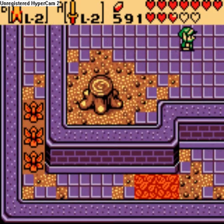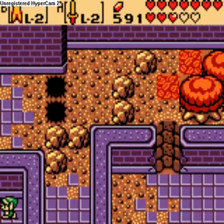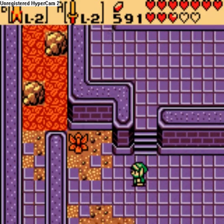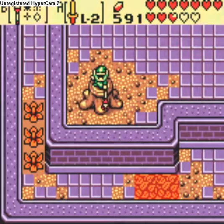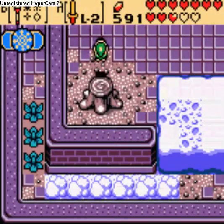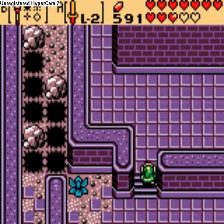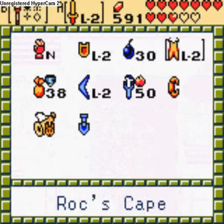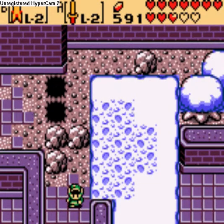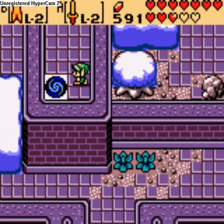Alright, I forget what season it is we need now. Oh wait, no I don't - it's winter. We need it to be winter. I'll change it to winter just to be sure. Yeah, see, look at all those pits over there - winter it was. And by 'it was,' I mean 'is!' This is how grammar works, kids!